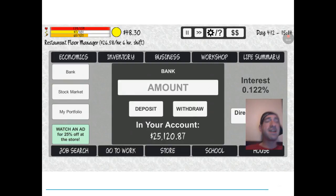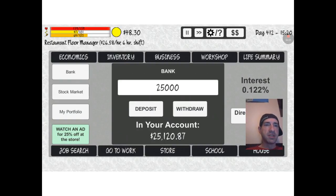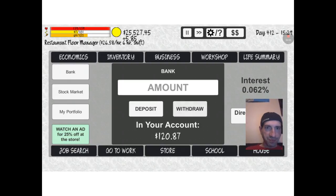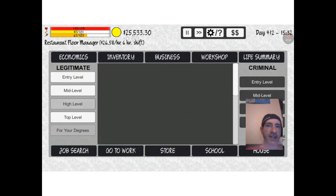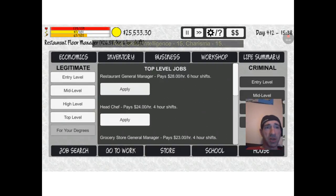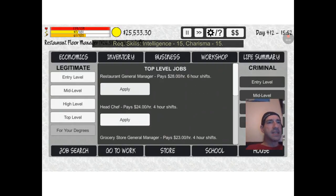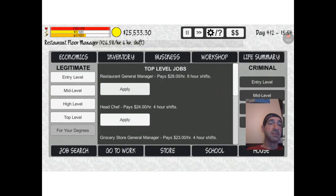So I did get $25,000 finally in my account. Took me a while to build up, especially since I didn't get the highest job I could, which I should do that. I got high level, which is floor restaurant manager. But I think that's the next thing I'm going to work on before I die, which is only less than 200 days away. I totally should have got the restaurant general manager by now, but I need to get 15 intelligence and 15 charisma — that'll be the next thing I work on for the next video.